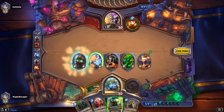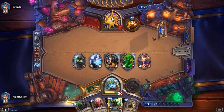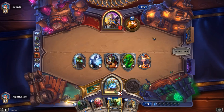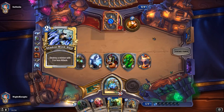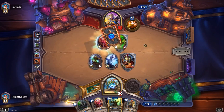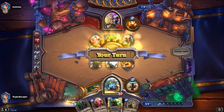Healing for 6. We could use Ancestral Healing and Justicar now but I think turn 8 is better because we can choose the right hero power at that time and our mana will be enough. She should have killed the 2/6 and selected the 1/1 instead.